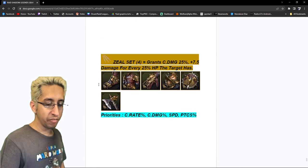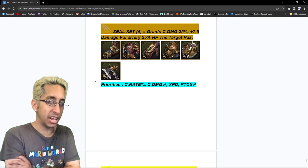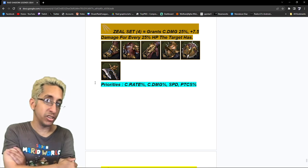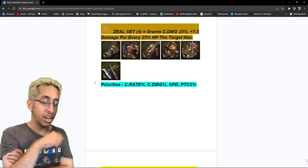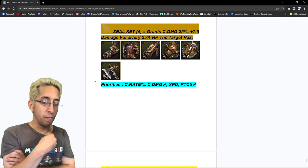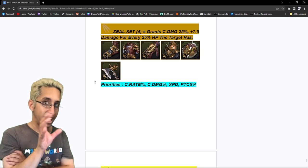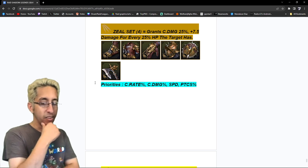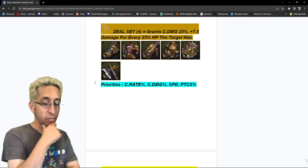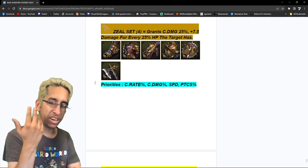Zeal — a four-piece set you can get from Live Arena. Grants 25% crit damage, and you get 7.5% extra damage for every 25% HP the target has. So the more health they have, the more damage they take — 7.5 times 4 is pretty good if you think about that. But you don't get the enemy defense ignoring or anything crazy special.